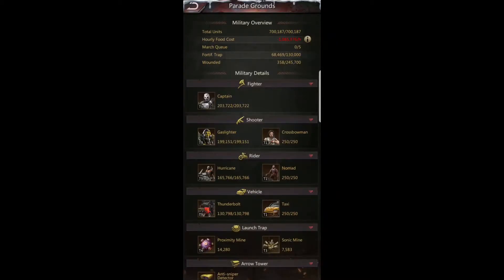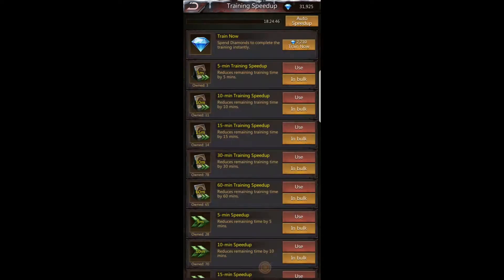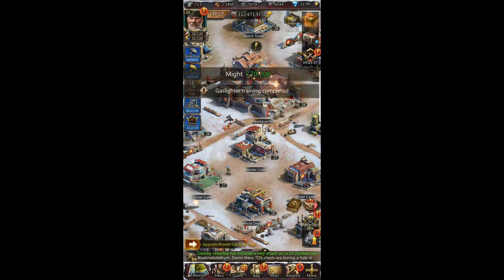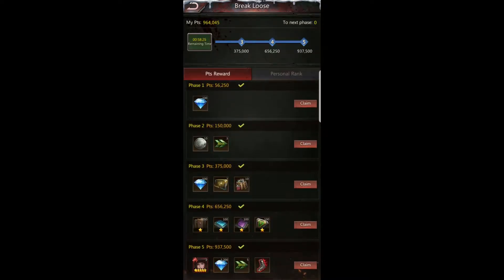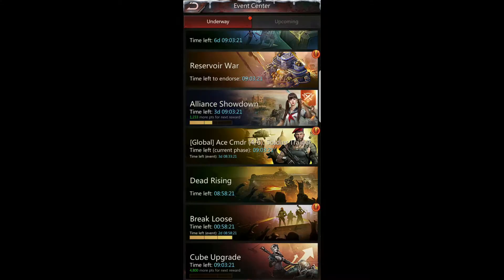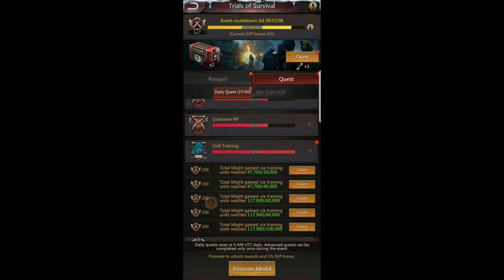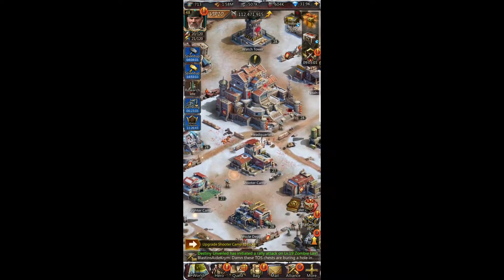Checking my Parade Ground one more time — my shooters will be over 200,000. It is resource costly so make sure you have plenty of resources on hand to complete the quest you want. Checking Break Loose — I've already completed phase five of Break Loose. And for Global Ace Commander, I'm at 73% already and we're only 30 seconds in. For Trials of Survival, I've probably already completed the Train Units phase — it took me about 30 seconds.